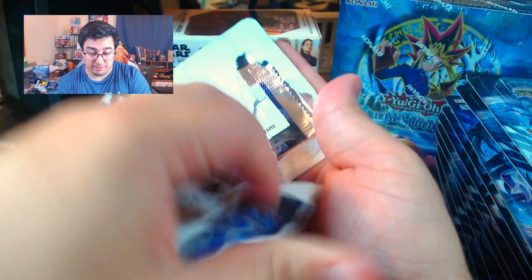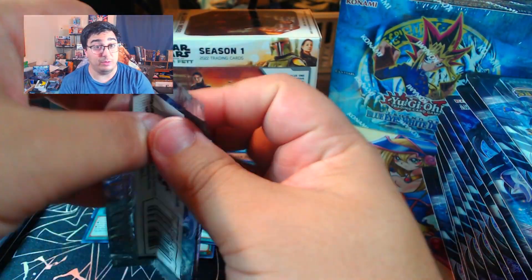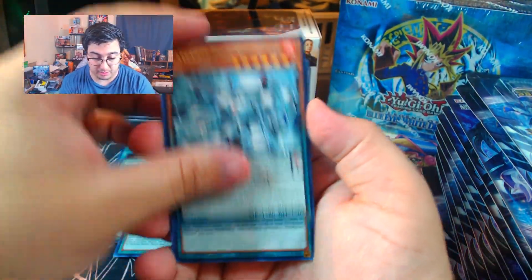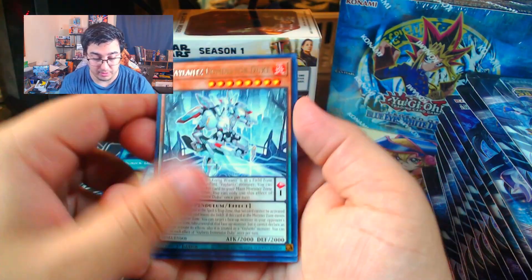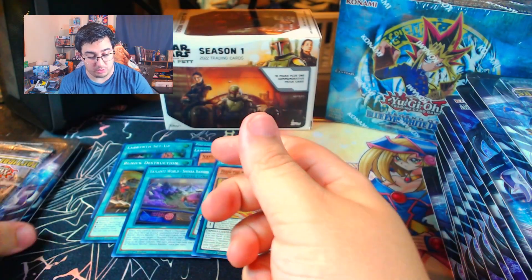So this is kind of a rough start for blisters for me. I usually do really well with blisters — apparently not today. We got a Valiance Mad Marquis, Pendulum Fusion, Bojo the Valiance Warrior, Super or Secret, Valiance Dominator Duke, Malice Lady of Lament, Cosmic Cyclone, and Imperial Iron Wall. Two packs to go on the left.